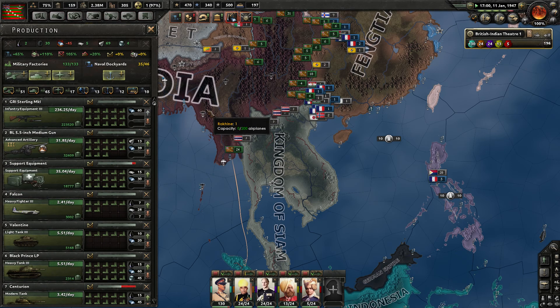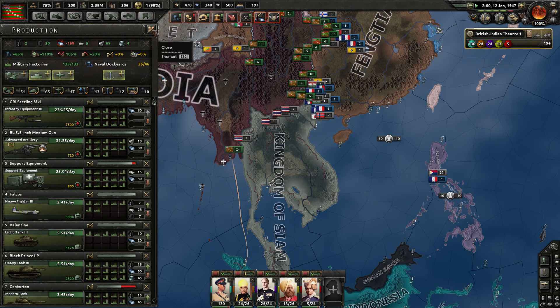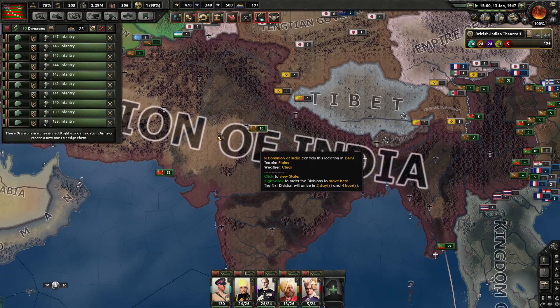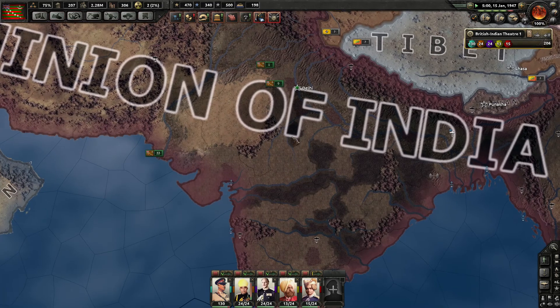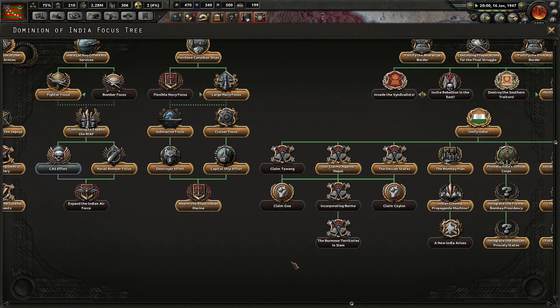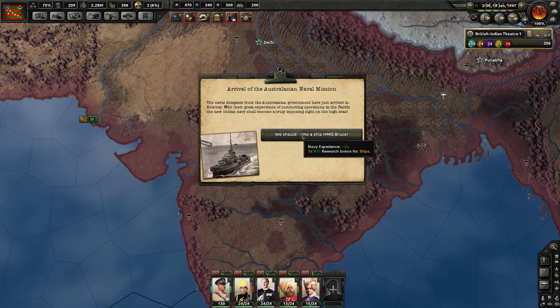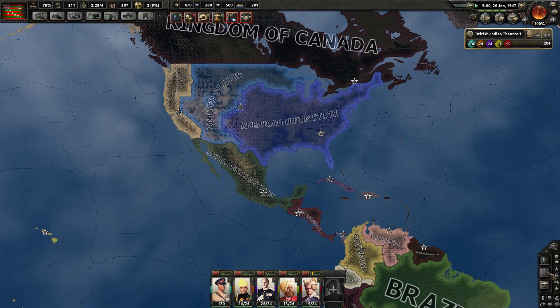We've got 18,000 support equipment in the bank. Ten more divisions — let's place you guys up here on the red line. What have we got coming over here now? Still nothing. Close air support effort — we've got to get that. Got a little bit of a bonus there. Canada is justifying against the United States — that's going to be crazy. It's just the American Alliance that they're going for — really, the Western United States.